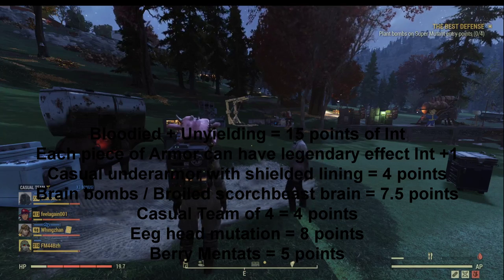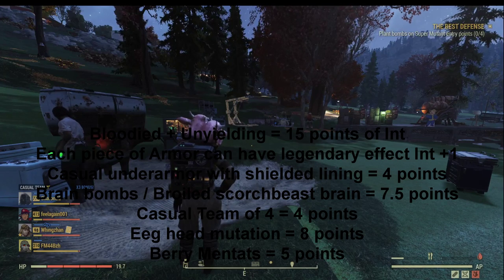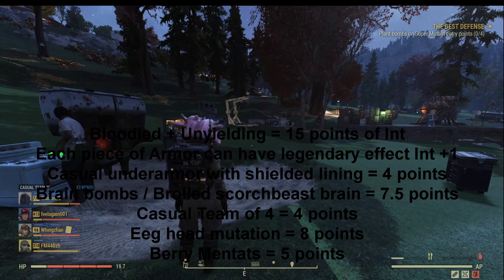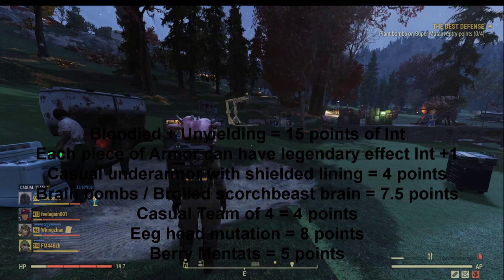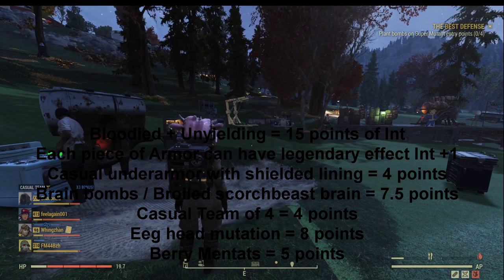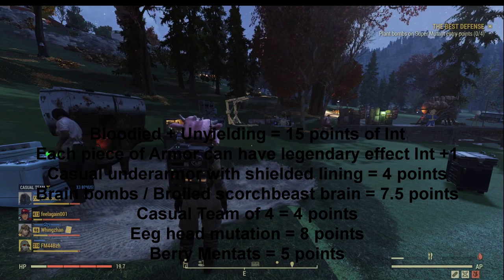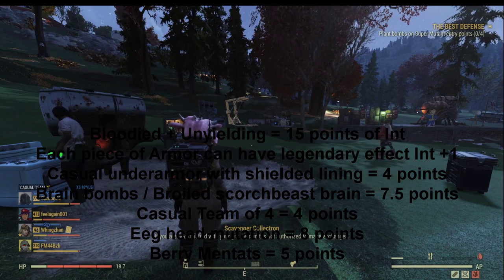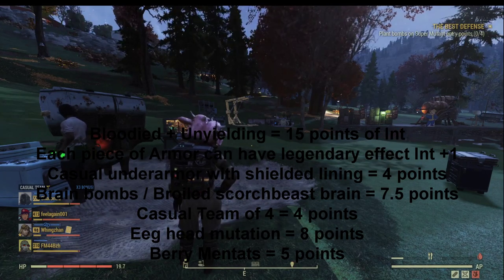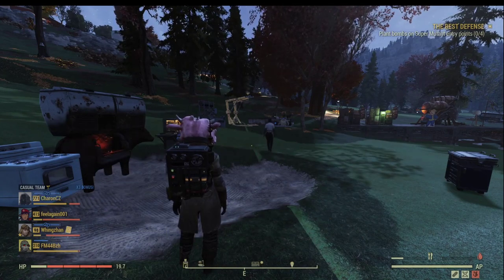Let's do a quick summary of all the elements that can boost your intelligence. Food: Brain Bombs give you 7, and Fungus Soup gives you 5, for herbivore. The Boiled Scorchbeast Brain gives you 7 for carnivore. Berry Mentats give you 5 intelligence. Being in a public team with 4 members gives you another 4 intelligence. Unyielding armor with the bloodied build gives you 15 points of intelligence. The legendary +1 intelligence effects give you even more intelligence points. The shielded under armor also gives extra intelligence points.